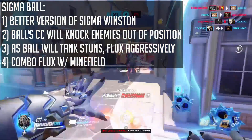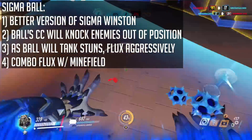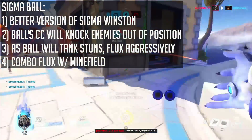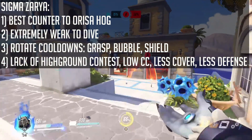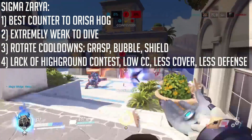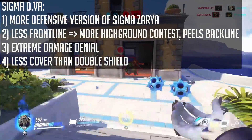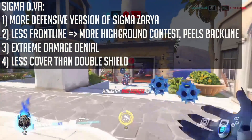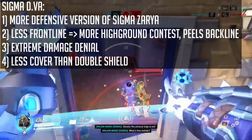Sigma and Wrecking Ball: this duo is essentially the upgraded version of Sigma-Winston. Wrecking Ball's knockback pairs well with Sigma as he can easily punish anyone out of position. Since Wrecking Ball will be tanking most of the enemy stuns, you can use your flux aggressively. One tip is to combo your flux with minefield to kill anyone caught in the flux. Sigma and Zarya: this duo is best suited against bunker style comps such as Orisa-Hog, but do not run Sigma-Zarya against Dive, as while both characters deal high damage, there is no defensive capability, limited cover, no access to high ground, and few stuns. Sigma and D.Va: this is a more defensive version than Sigma-Zarya, with less frontline resources in exchange for extreme damage denial and high ground contest, alongside the ability to peel for your supports. The biggest counter would be a double shield comp or a coordinated brawl comp.